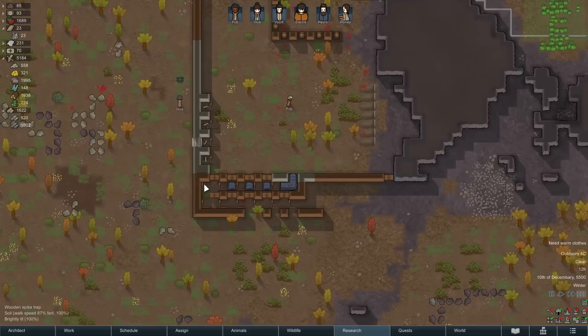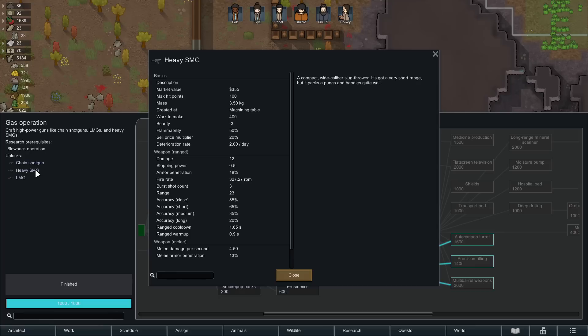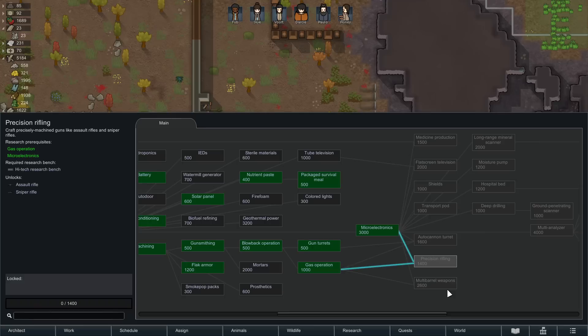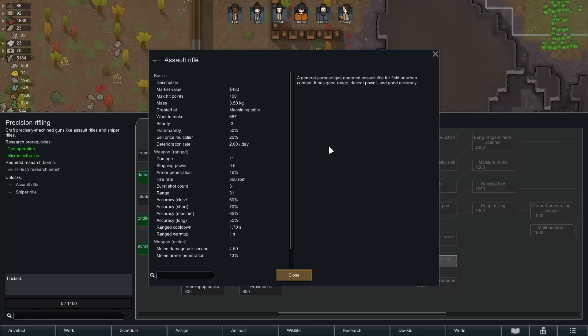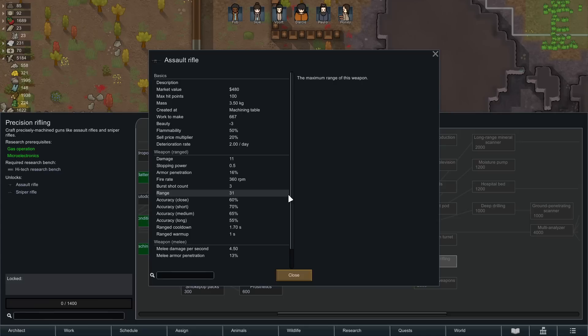Research finished — gas operation. I've talked about weapon choices before. In a perfect world my preferred weapon would be laser blasters, but in terms of slightly more affordable options I really like assault rifles. Assault rifles do 11 damage per bullet in a three-round burst. Heavy SMGs do 12 damage per bullet in a three-round burst. The heavy SMG fire rate is 327 and the assault rifle is 360, so the assault rifle fires a tiny bit faster but does a tiny bit less damage — effectively the same.